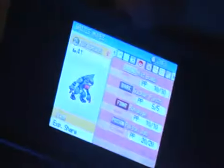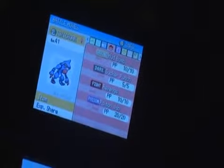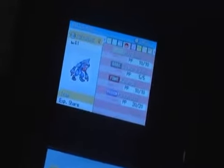Hi there. Recently I went to the Great Marsh and caught myself a Croagunk, and I also recently evolved it into Toxicroak. You wanna see the moveset? I am training that Toxicroak to level 49 so it can learn Sludge Bomb. So the moveset I will be using is Mud Bomb, Sludge Bomb, Revenge, and Poison Jab.